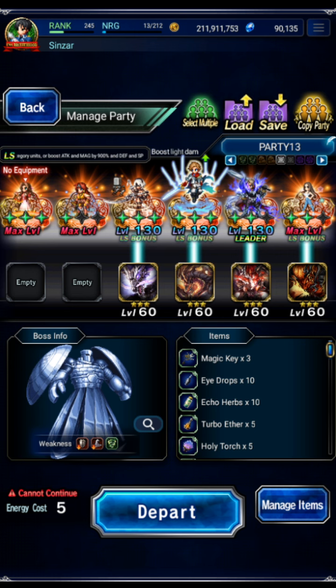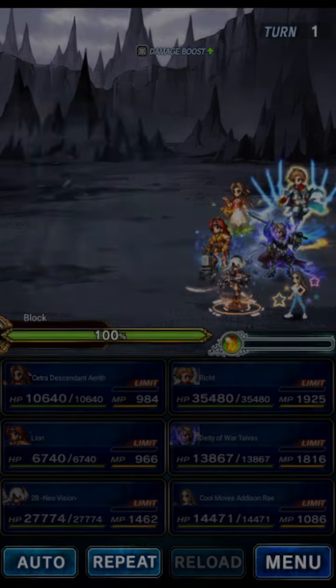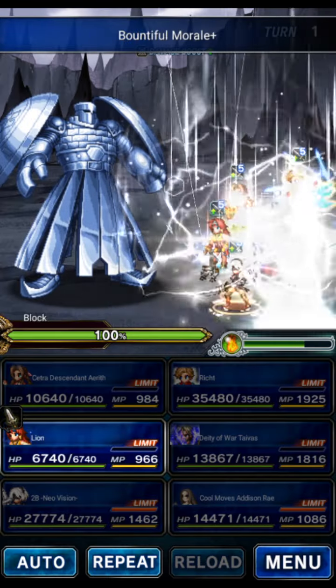This is the physical version. My new team is now using Deity Tyvus as our leader, with Tyvus, Richt, 2B, and Addison as our heavy hitters. All four of them together will deal the 100 count chain score. We're going to use Lion to break and imperil as well as do two weakness hits, so we get the weakness damage complete. Aerith is our all-in-one light support for turn 1, and it doesn't matter what element the boss is weak to — we're always going to use this setup.